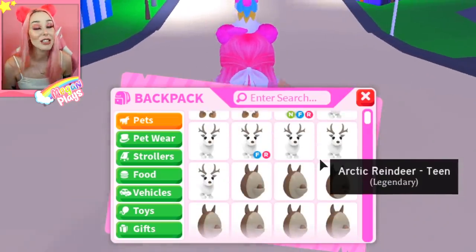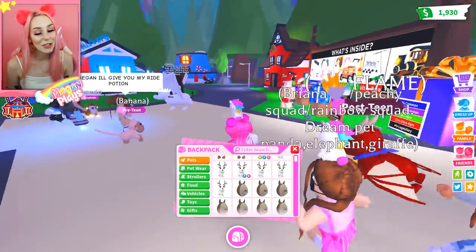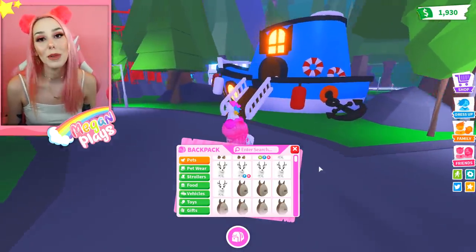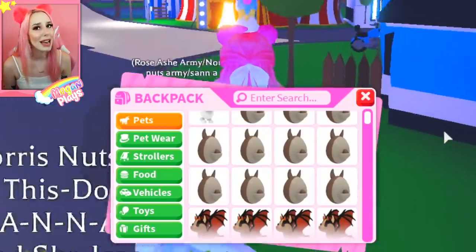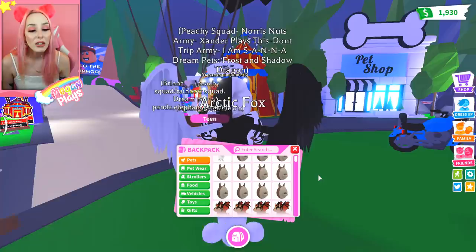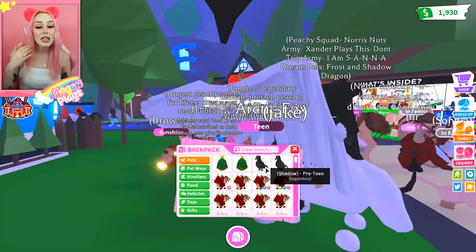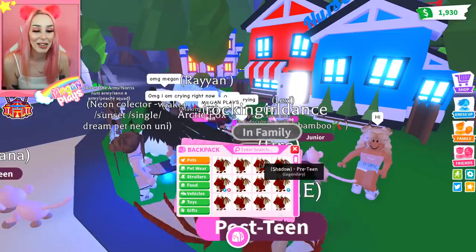Next up, we have the arctic reindeer — a limited pet from December 2019, along with the robin, the wolf, the polar bear, and the swan. All of those you could only get if you were playing the game in December of 2018. The Aussie egg is still in game for now but it's going to leave soon, similar to the safari egg, the jungle egg, and the cow egg. The bat dragon was Halloween 2019, and the Christmas egg was from Christmas. The crow and the owl are legendaries from the farm egg, which is never coming back into the game.